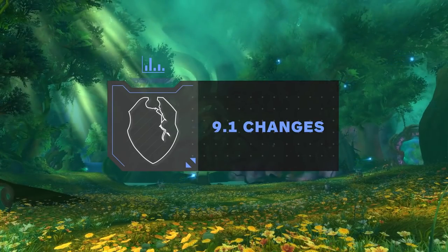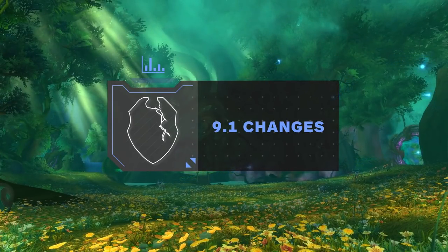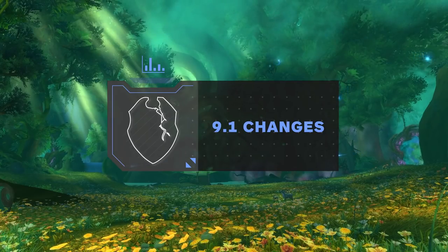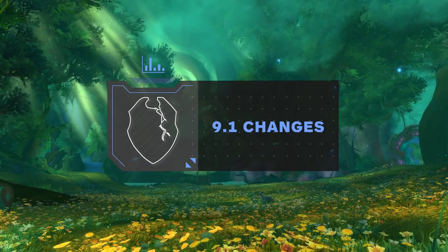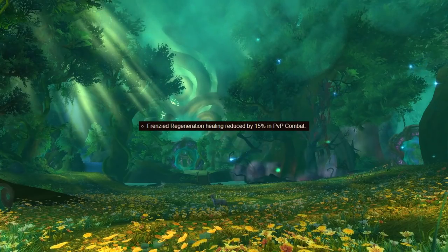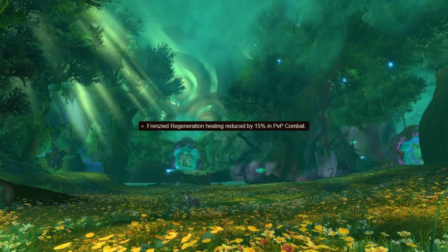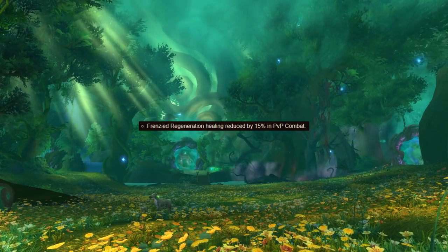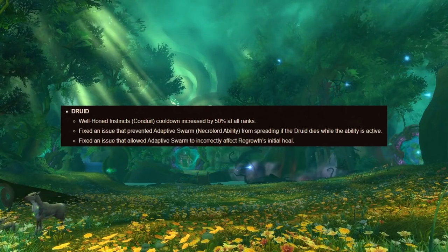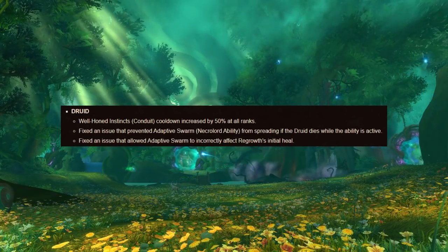While 9.1 introduced massive overhauls to many classes and specs, Resto Druid was fairly untouched, which honestly is pretty nice. But a few things did change and unfortunately there were some minor nerfs to some defensive abilities. Frenzied Regeneration was reduced by 15% in PvP after being one of the best game-wide self-heals in Season 1. On top of that, the infamous Well-Honed Instincts Conduit, which was sometimes called Auto Frenzy, had its cooldown increased, making it proc less often.